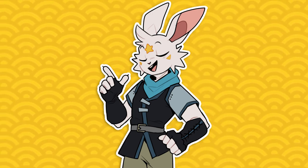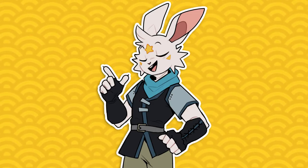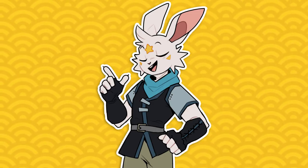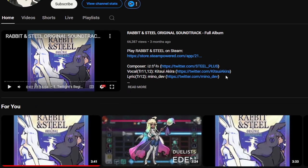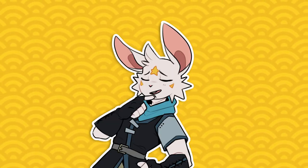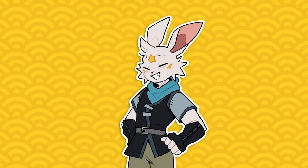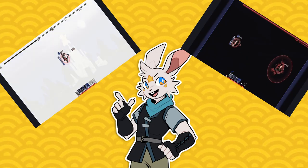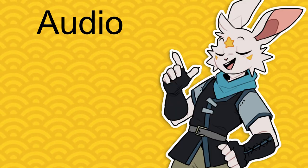Let's talk about audio. Rabbit and Steel cleanly delivers a well-balanced and enjoyable audio experience. A lot of the music is made by the same person who worked on One Step from Eden, which has a lot of banger tracks. The music is very diverse and changes between loot rooms and combat rooms, which makes it feel dynamic and enjoyable. The sound effects are nice too — nothing to complain about. Definitely a 5 out of 5 for audio.